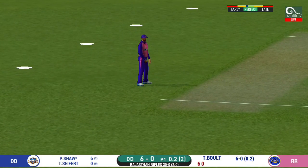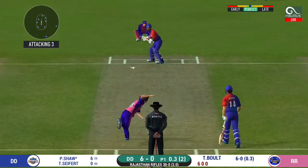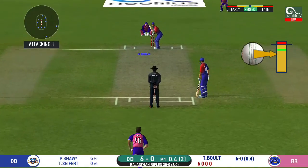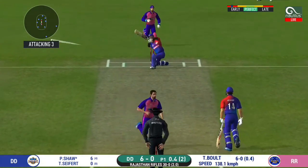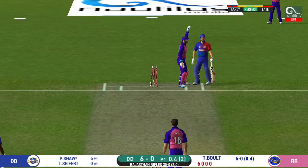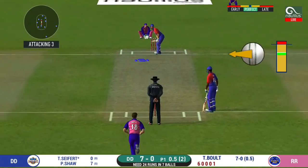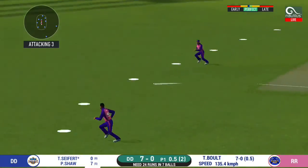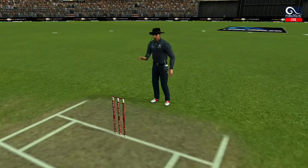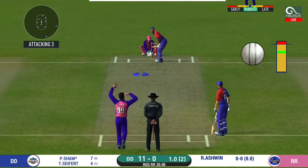He is unlucky there, and once again hit straight to the fielder — four wickets down at this stage. He strokes it into the gap for a single. That is huge — the bowler thinks he's got the batsman. He is outstanding here, dealing in boundaries. Spinner into the action from the other end; today we are witnessing an edge-of-the-seat thriller.